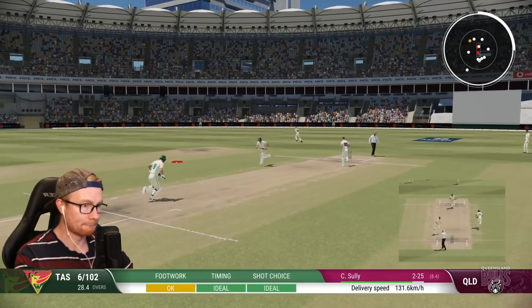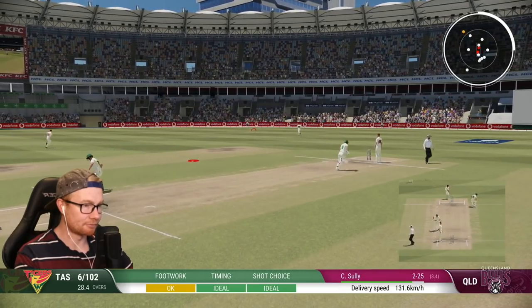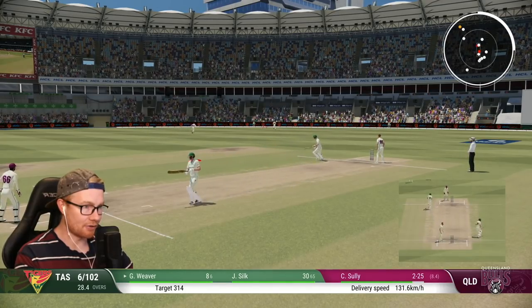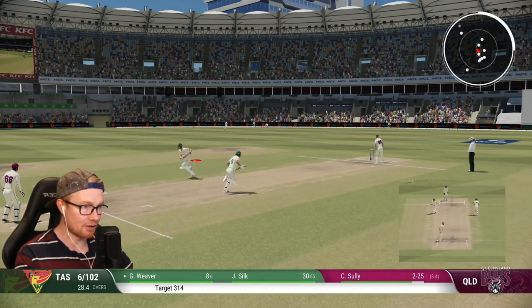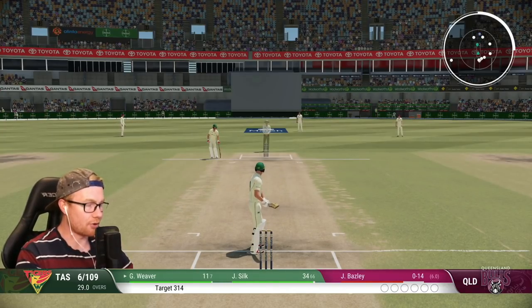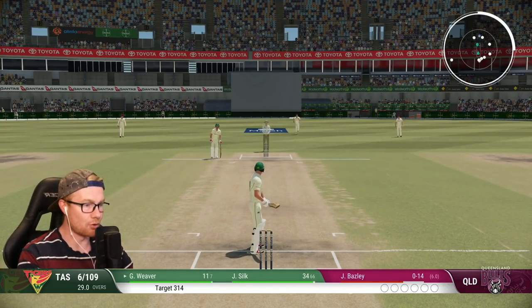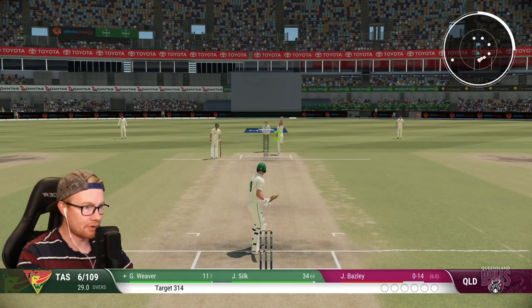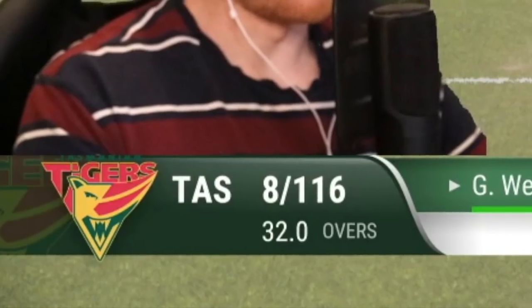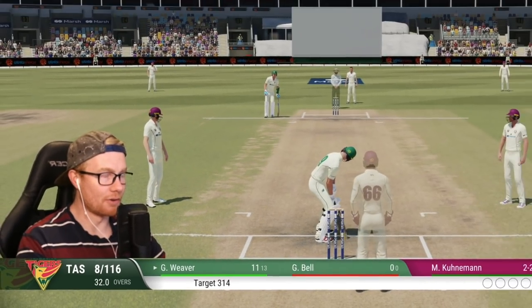Seems that golden duck was just a blip — we have found some early form here, although I've probably jinxed ourselves. We'll pick up three. Six for 109, Silk 34 off 66 balls. As Basley starts his spell — cut away, no run there.